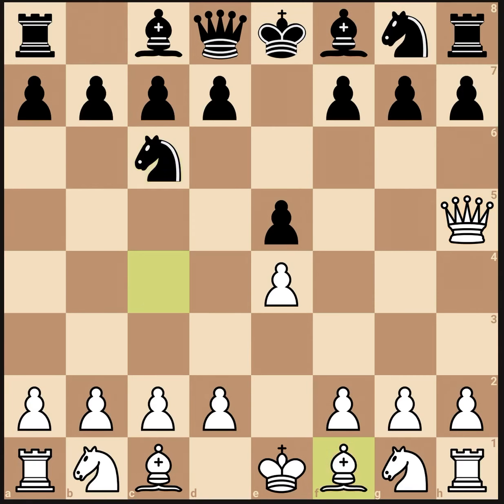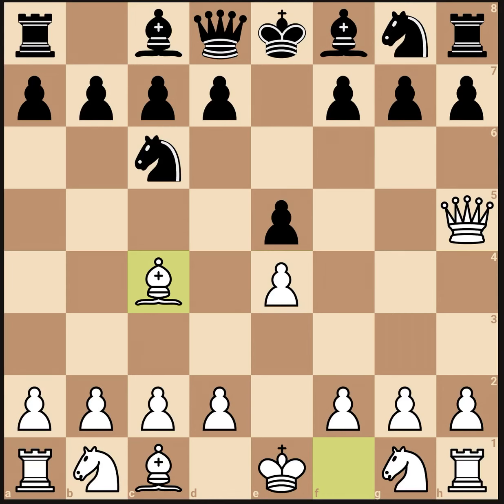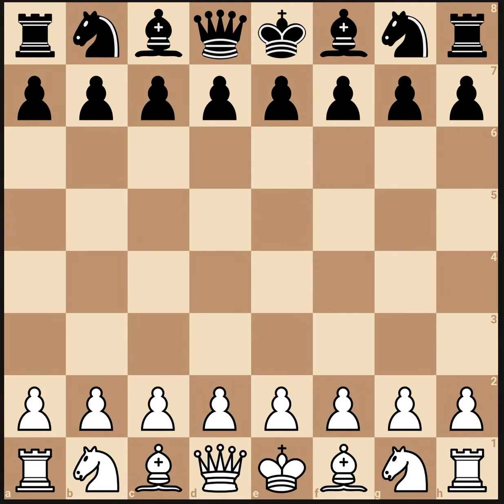Now if he goes bishop c4, as I said before, just play g6 now, because the e5 pawn is defended by the knight. So yeah, that's the opening. I think it's pretty good. If you like it, please like the video and subscribe. If it works for you in actual tournament games, please tell me in the comments. Thank you for watching.